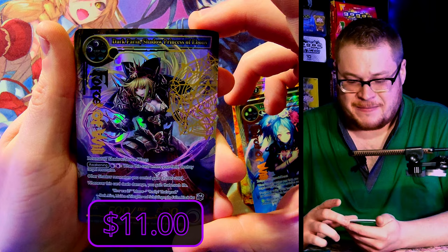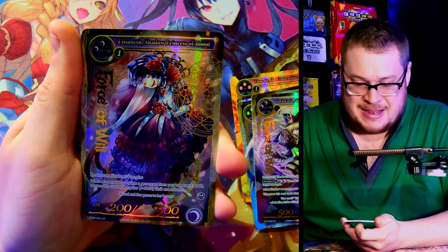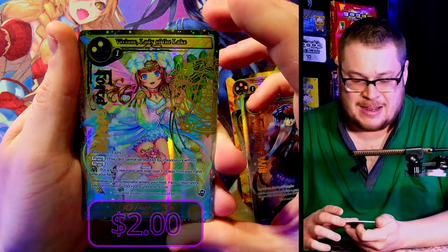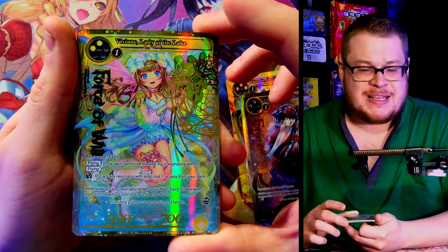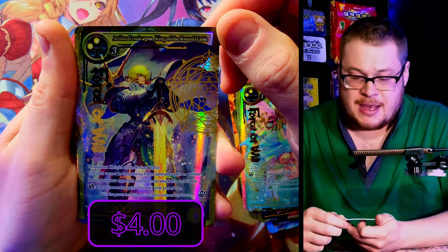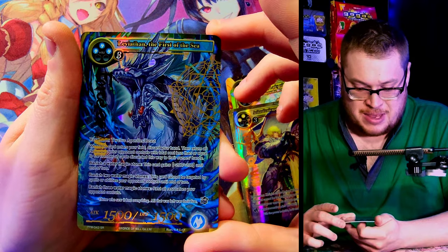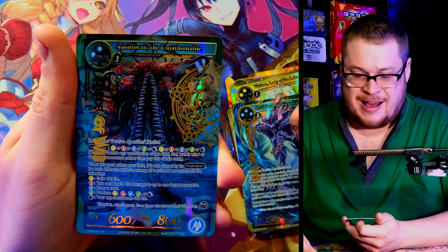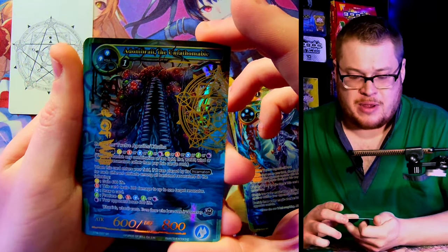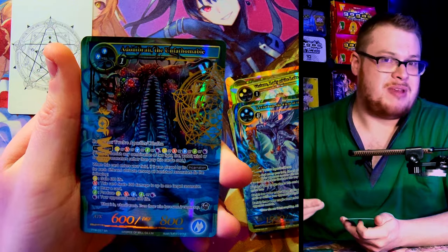Dark Faria, Shadow Princess of Ebony — stamped foil! Oh it's so so cool, that's so sick. Elizabeth, Shadow Princess of Blood — we're basically gonna get all our big hits right here, this is crazy. Elizabeth's not worth anything though. Vivian, Lady of the Lake — can we just take a moment to appreciate these foil stamps, they're so so good. The classic classic King of the Round Table, Arthur — very cool looking card. Leviathan, First of the Sea. We got Dumbre, the Unfathomable — one of my favorite Lovecraftian Cthulhu cards. I love this guy in a nice stamp, I think he does maybe have like five bucks on him.